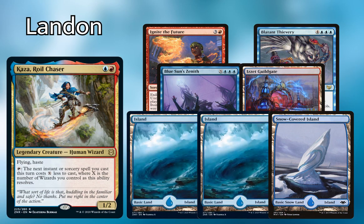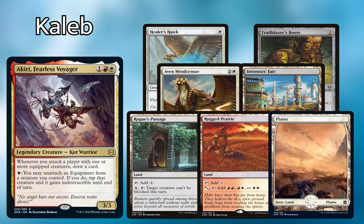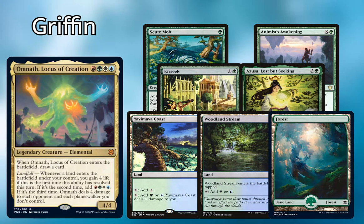Landon starts us off tonight playing Kaza, Royal Chaser, with an opening hand of Ignite the Future, Blatant Thievery, Blue Sun's Zenith, Izzet Guildgate, two Islands, and a Snow-Covered Island. Caleb is piloting Akiri, Fearless Voyager, starting with Healer's Hawk, Trailblazer's Boots, Aeon Mind Sensor, Inventor's Fair, Rogue's Passage, Rugged Prairie, and a Plains.